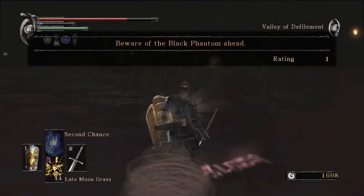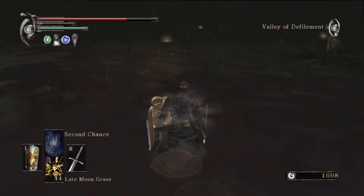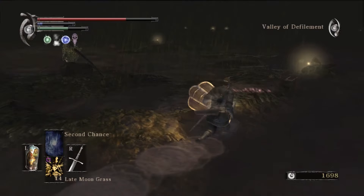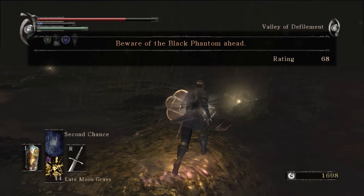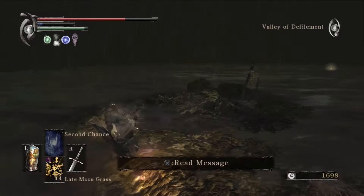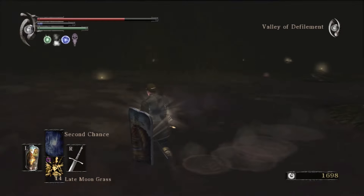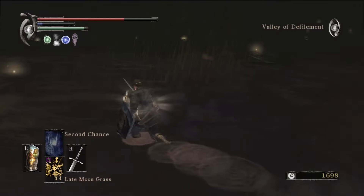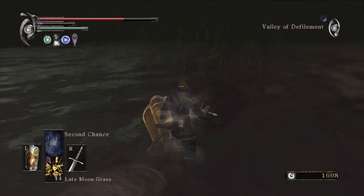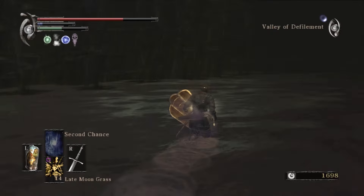When you're adventuring through this area, you must be very, very, very careful of the Black Phantom that is patrolling out here. On her own she wouldn't be so bad — she's running around with the meat cleaver. But what makes her particularly difficult to deal with is that she is not encumbered by the swamp the same way that you are. Unlike you, she can run at full speed and she can dodge.